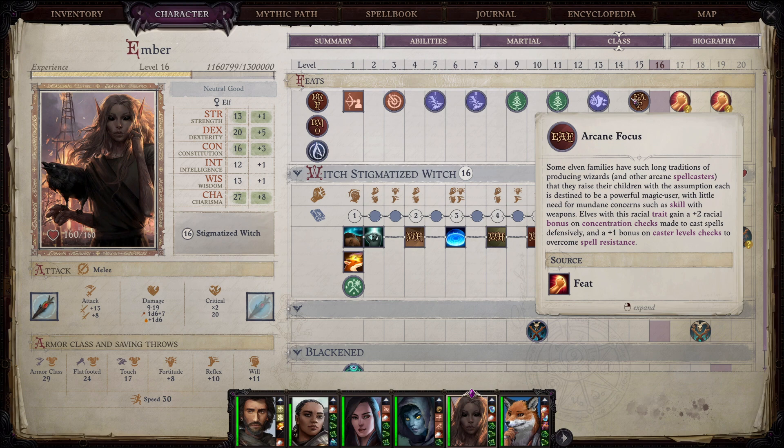At level fifteen I'd recommend Arcane Focus, an elf feat that gives plus two racial bonus to concentration checks and a plus one bonus to caster level checks to overcome spell resistance. For the last two feats from leveling up, I recommend School Mastery, which increases the caster level at which you cast those spells by one, or two with the greater version.